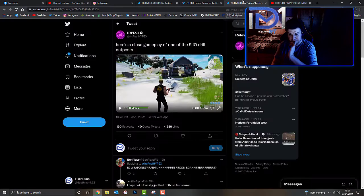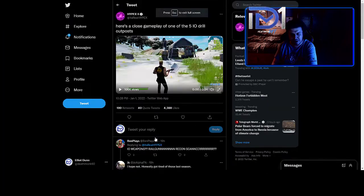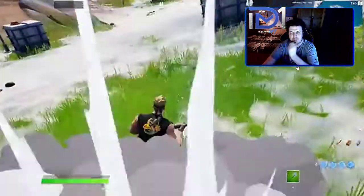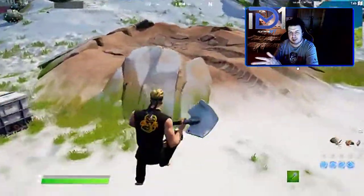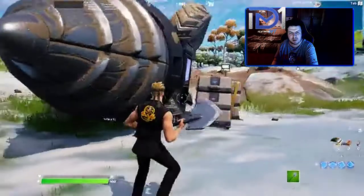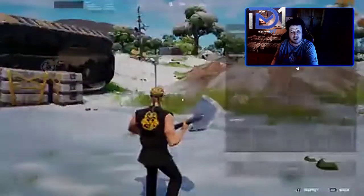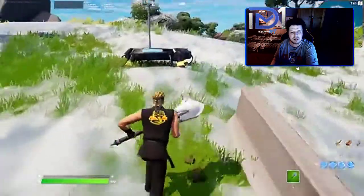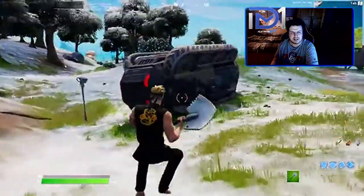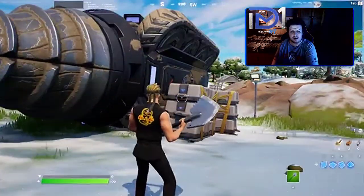We've got some gameplay footage of one of the five IO drill outposts, courtesy of Hypex. It's pretty much the same as a typical IO base — you can see a mound of earth coming up from under the ground. This is one of the drills we'll get to see in-game; it's quite a massive piece of equipment. I don't think it's going to be drivable, but we'll have to wait and see. You can see one of the dig site locations there.